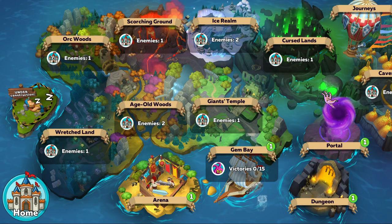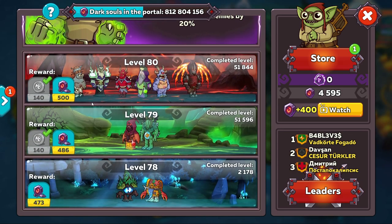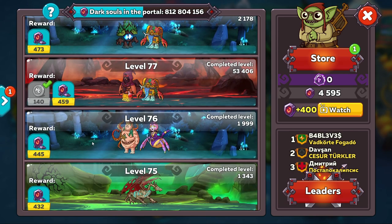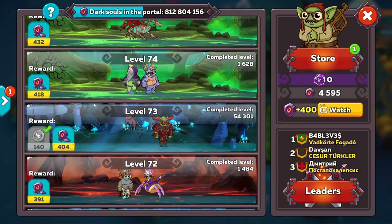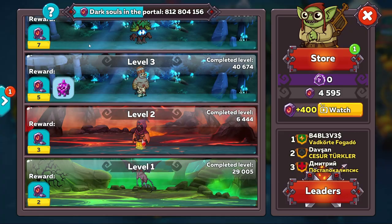The next thing to complete is going to be your portal levels. This is a pretty simple task to do and should always be done weekly. It gives you 140 coins for completing every level that has a chest on it, except for level 3. This is pretty similar to other events like the rune events, but this time they allow you to go all the way down to level 6 instead of level 57.